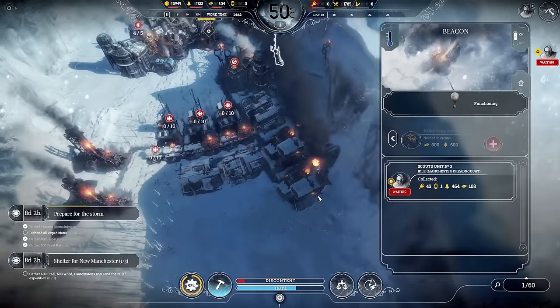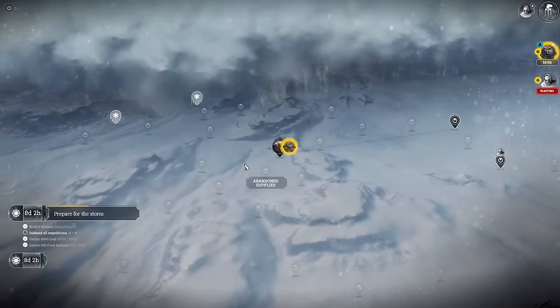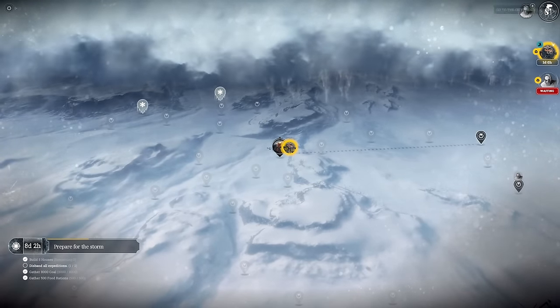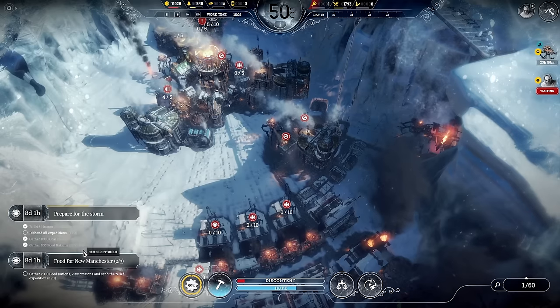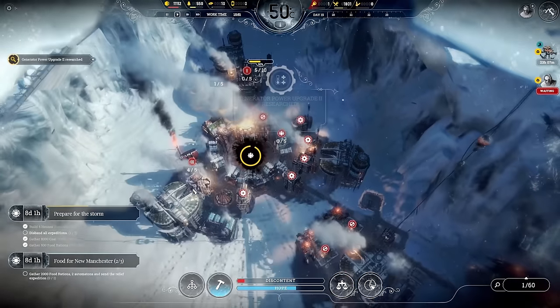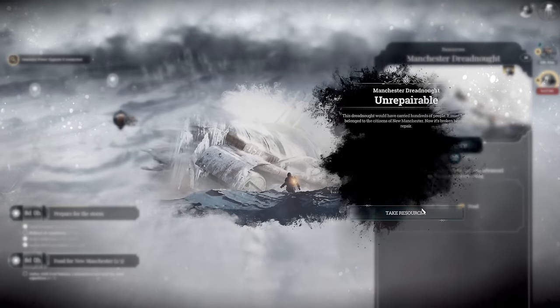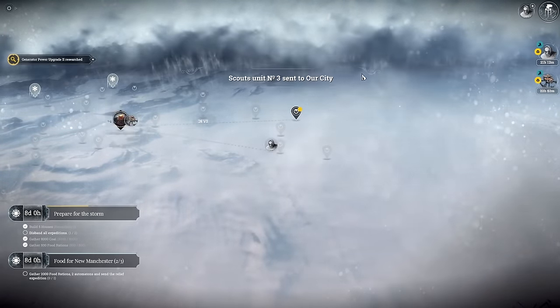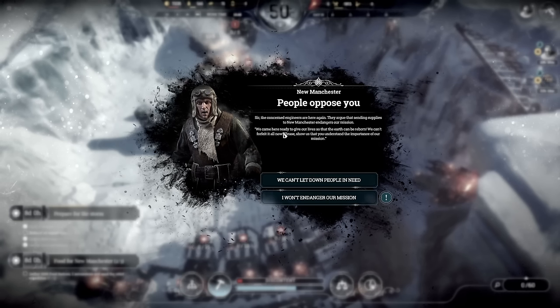First aid package has been sent — it takes a day to get there. As long as you send them out before the deadline, I think it's fine. The next requirement is 2,000 food rations and two automatons — that's why we needed all the food. We are getting there with food which is good. These scouts have even more steam cores — I feel like we're going to need more stuff. We definitely need those steam coal mines — that's what we need.